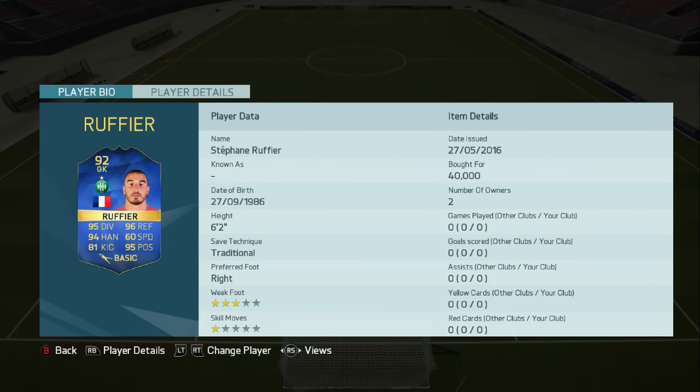With that said, let's get into his stats: 95 diving, 94 handling, 96 reflexes, 95 positioning, 81 kicking — which is quite nice as well — and of course 60 speed.